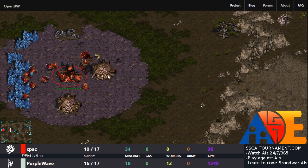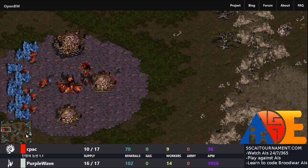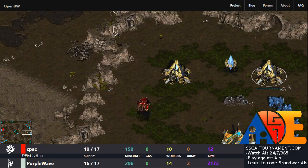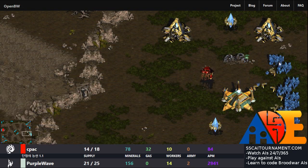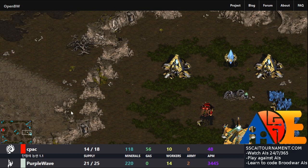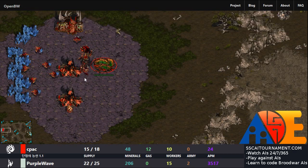CPAC is going for a hatchery and a spawning colony. Pardon me if I speed up this initial stage of the game, because nothing much really is happening. Both players need to set up their economy, get their workers going, and then build their first combat units, which are now being built. Now the game is afoot, we'll slow down and talk more about what's happening.